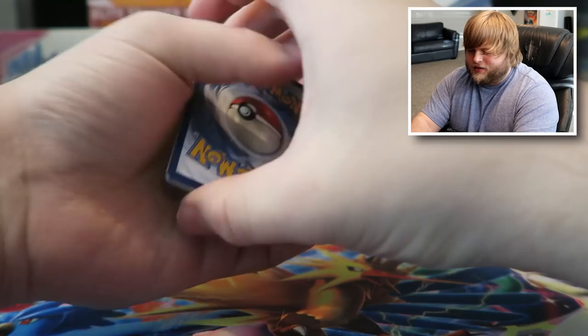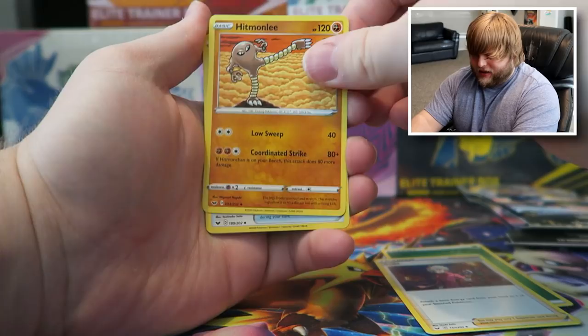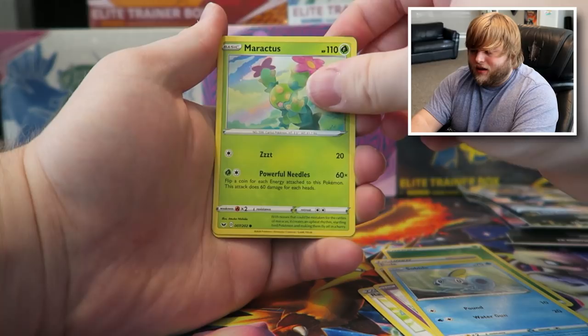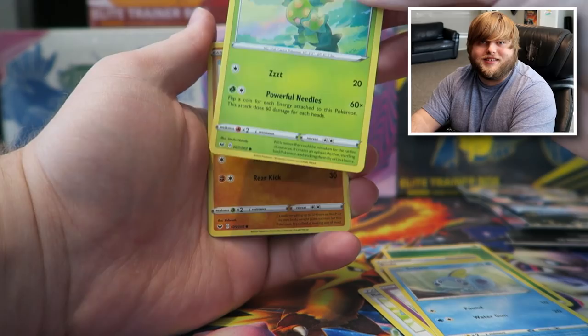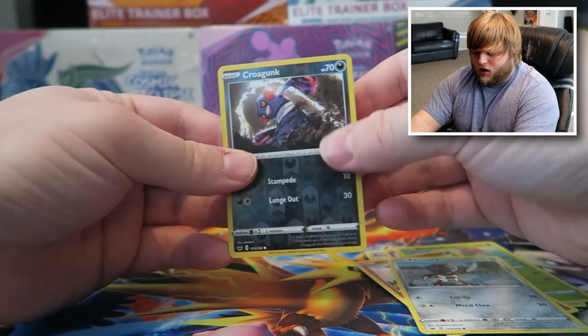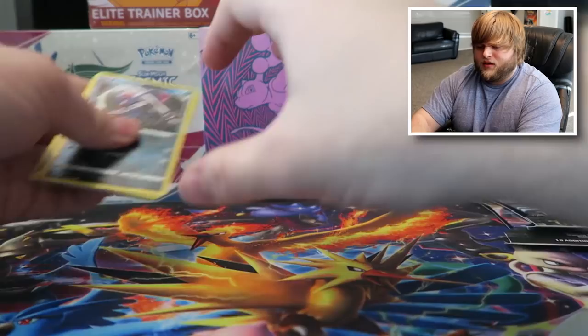This time around we have a Zamazenta cover but with a Zacian pack — that is very unique. My hair is very long right now, that classic quarantine hair. Here we go, so there's a code for you guys. We got a grass energy, we got Badaby, we got Hipmonlee, we got a rare candy, we got Ponyta — that could be a good Pokemon for our team. We got Sobble, that's cool. Maractus — that could really work for our team as well. We got Mudbraie, we got Ponyard, and a reverse holo Croagunk for our rare.